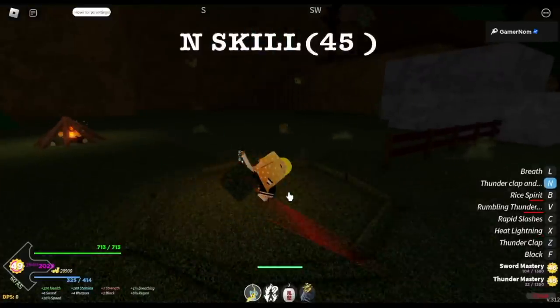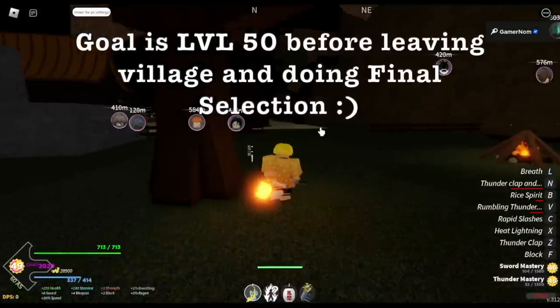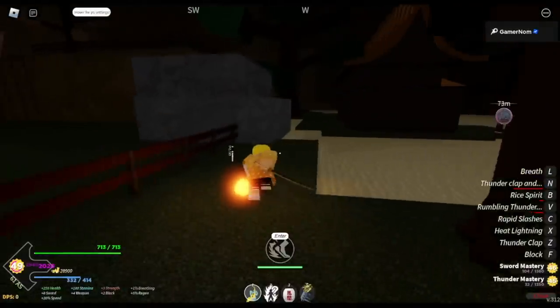And the last skill: end skill at 45 — Thunderclap. There you go. Goal here is level 50 before leaving the village and doing final selection.